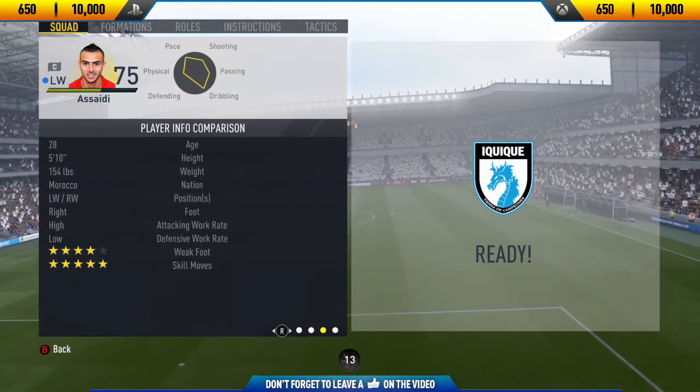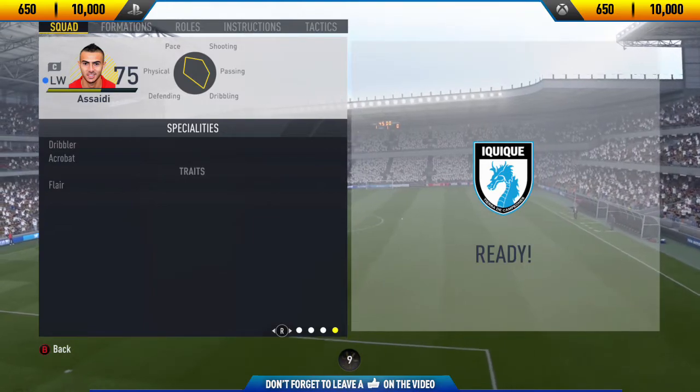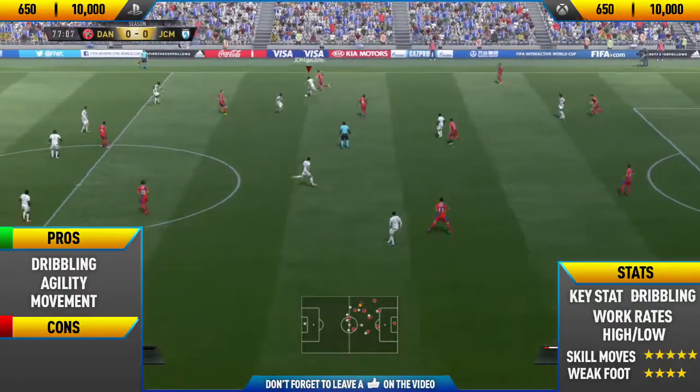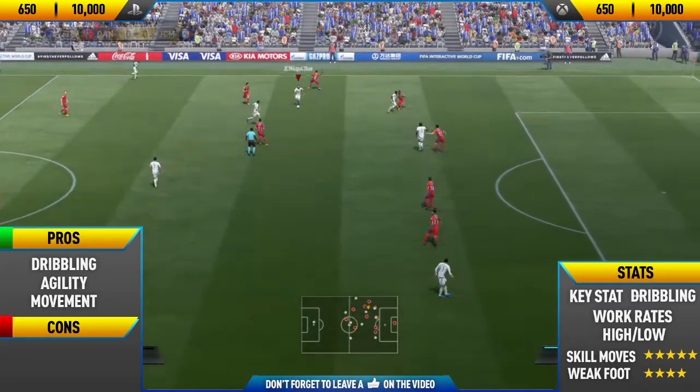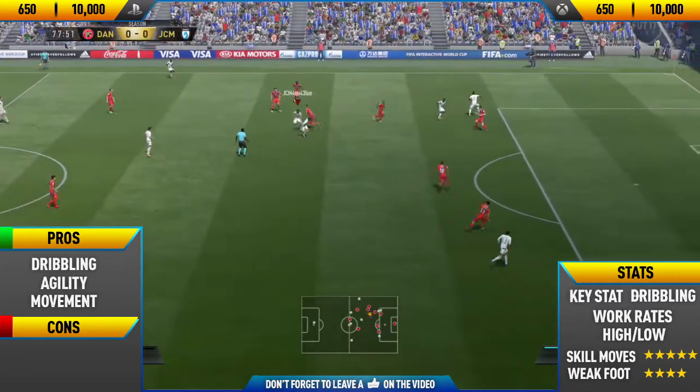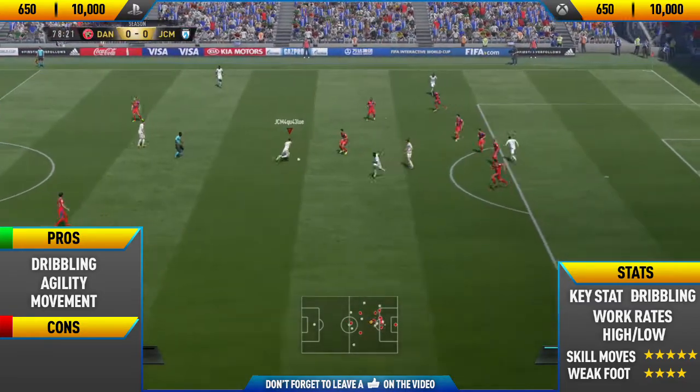His stand-out in-game stats are his dribbling and pace stats. Getting into the highlights, the first goal is a really nice one - we do a nice running Waka Waka to a spin, then some nice sizzling moves: a double touch spin to a ball roll, two Hocus Pocus, two heel to heel to a ball roll, and then a really nice finesse shot past the goalkeeper.